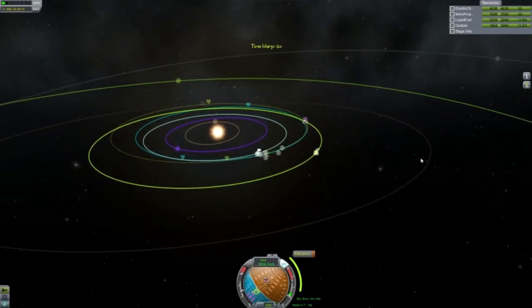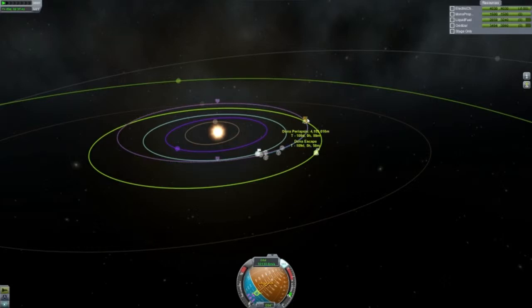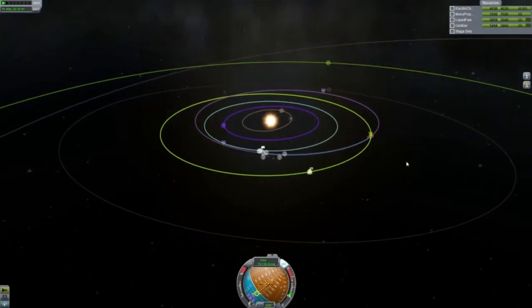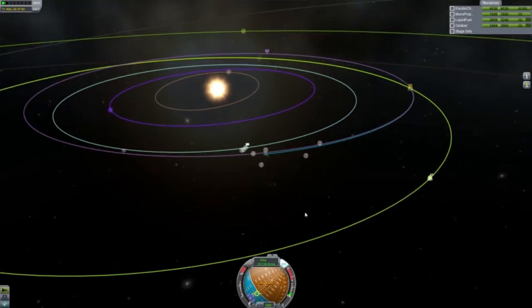What am I even doing? I'm an idiot, oh well. Should — hopefully anyway — still be fine. That should be good. What do we actually have? 4,000 kilometers — that could be fixed. Pretty good on fuel. Let's save that, let's zoom out.